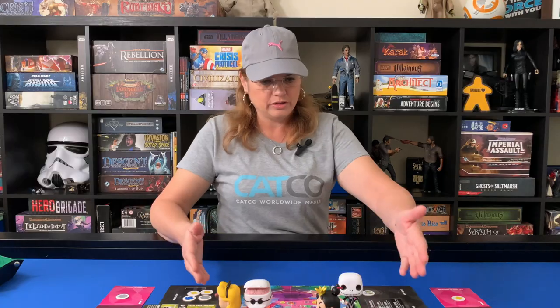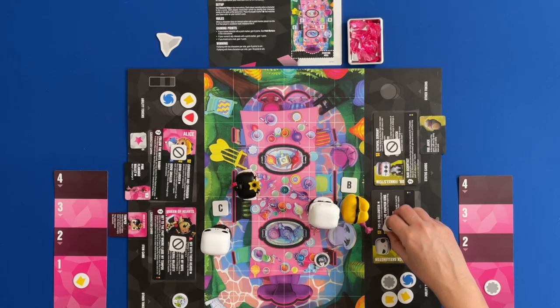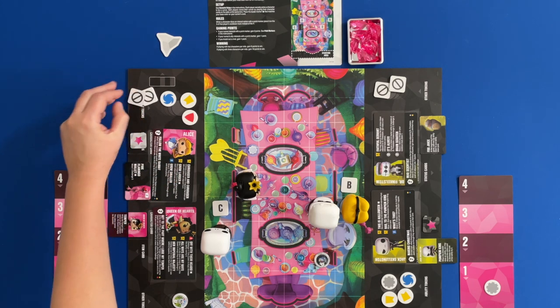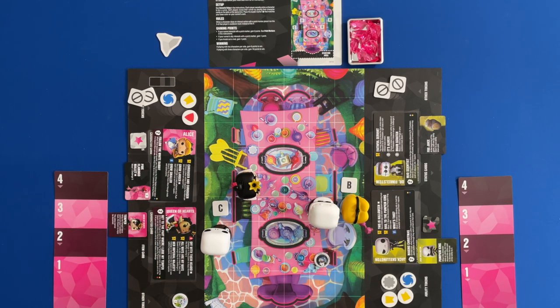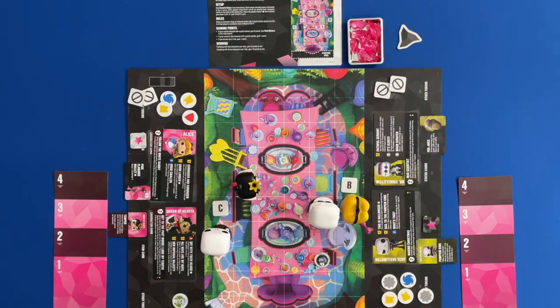We've ended the round — everybody's been exhausted. Now we go to cleanup: everybody gets un-exhausted so we can use them again, then we push things on the cooldown track down one so everybody gets their ability tokens back. Then we flip the active player marker to indicate this team is now active and goes first. They have first dibs on those victory points.